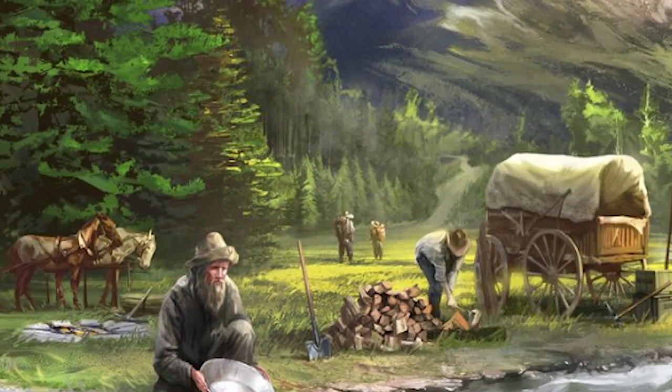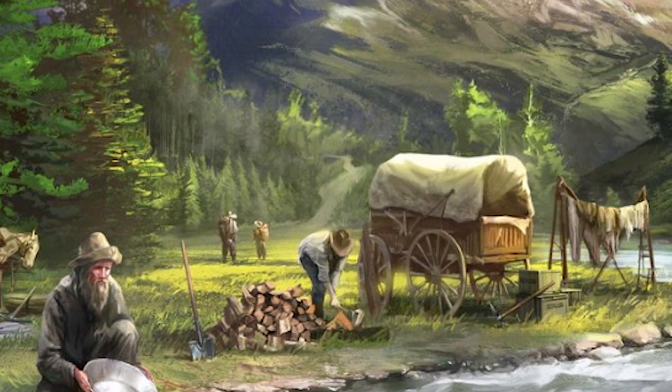In Sierra West you're going to relive the old pioneer days by moving along and gathering certain resources. You're going to maybe be fishing, perhaps dealing with bandits, or even just gathering apples. What's interesting is the game booklet has four different scenarios you can play: Apple Hill, The Gold Rush, Boats and Banjos, or Outlaws and Outposts.